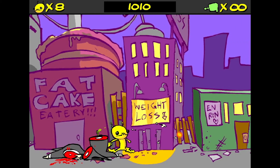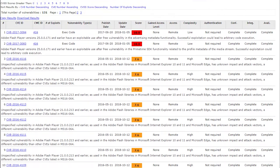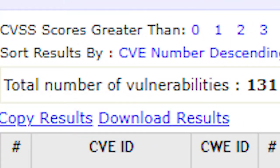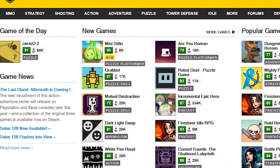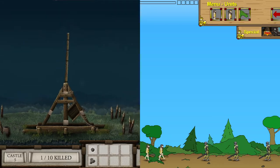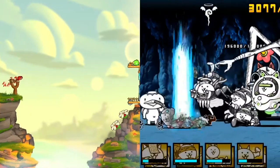Flash games. Nowadays they are little more than a historical footnote, thanks in part to Flash's security issues as well as the wider availability of actual game engines. But they were once ever-present and some quite influential. Take for example Crush the Castle and the Age of War, which inspired many popular mobile games.